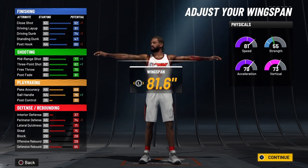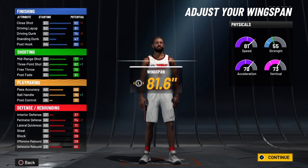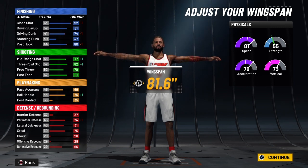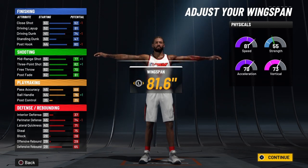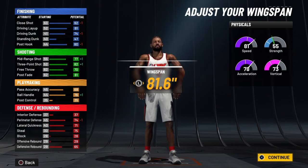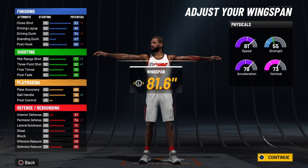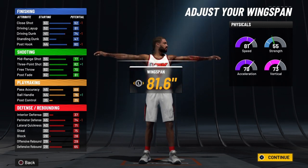You also get a +5 to defense and rebounding. At 99 overall, your perimeter defense will be a 78, your lateral quickness will be a 75, your steal will be a 79, and your defensive rebound will be a 69 — so you can go up and get rebounds with this build. Once the takeover ignites, your perimeter defense becomes an 83, lateral quickness becomes an 80, steal becomes an 84, and defensive rebound becomes a 74. You're going to be a pickpocket — getting rips playing the passing lane.